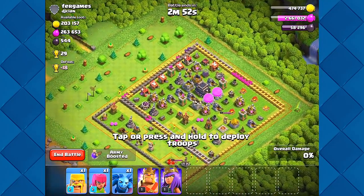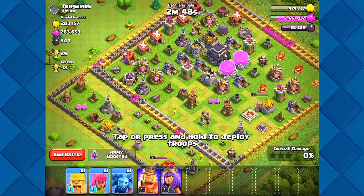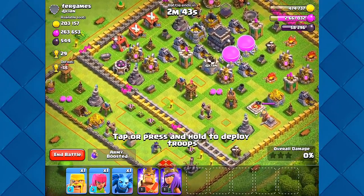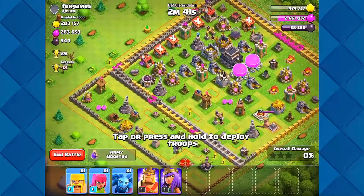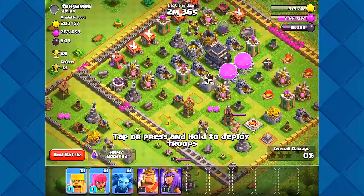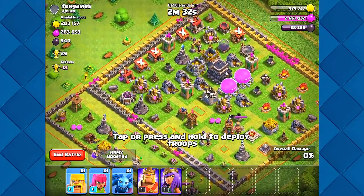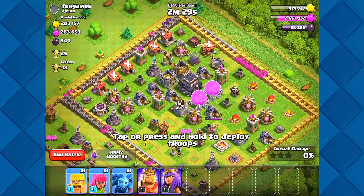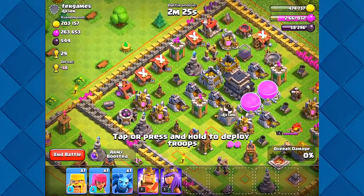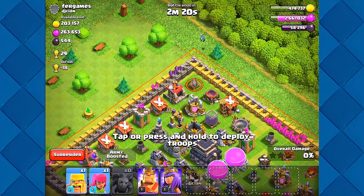We found a base for our own attack — this is going to be a challenge. We're going to try using one of each troop and hero to see if we can pull anything off. I'm at a big disadvantage here. I need to figure out the best way to attack and still get something. Thinking about going this route — it's terrible, but I think we could pull something off.